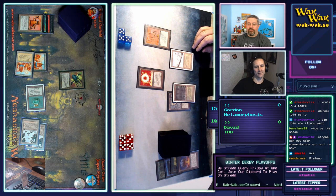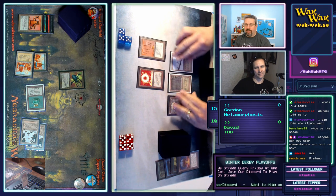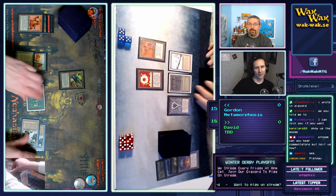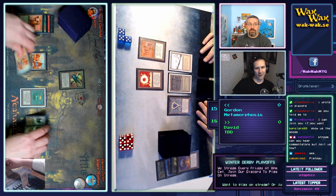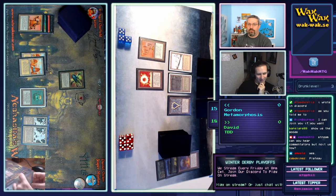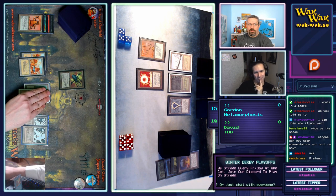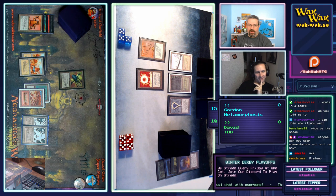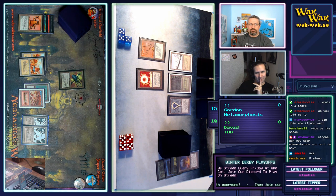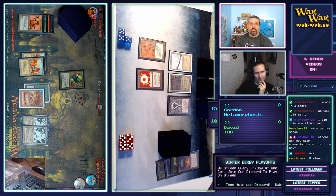The way Chaos Orb was originally worded, it has to flip onto a card. They ended up changing the wording so it has to be flipped onto a non-token permanent. When you're activating the Orb, you need to use it before the trigger — he should have responded by shooting for three first. Maybe he did the right thing, I'm not sure.